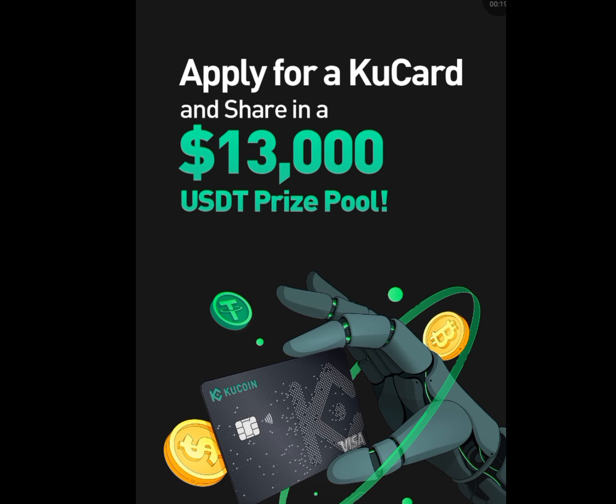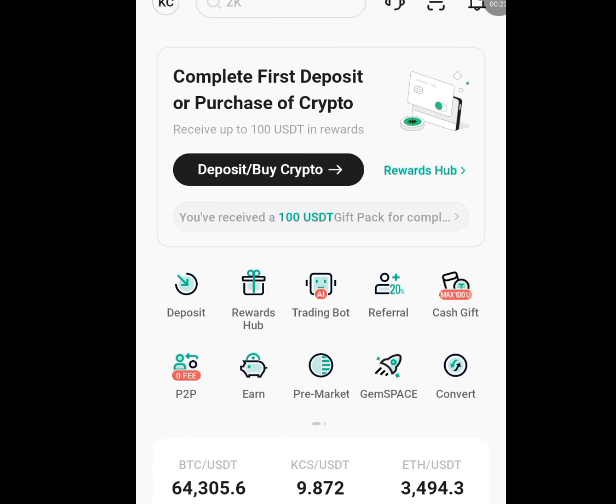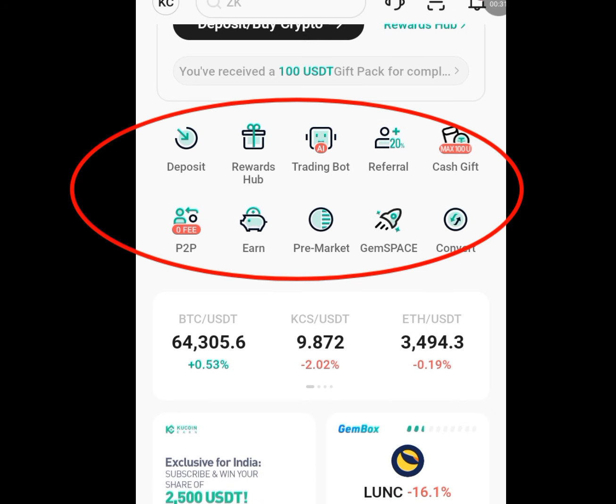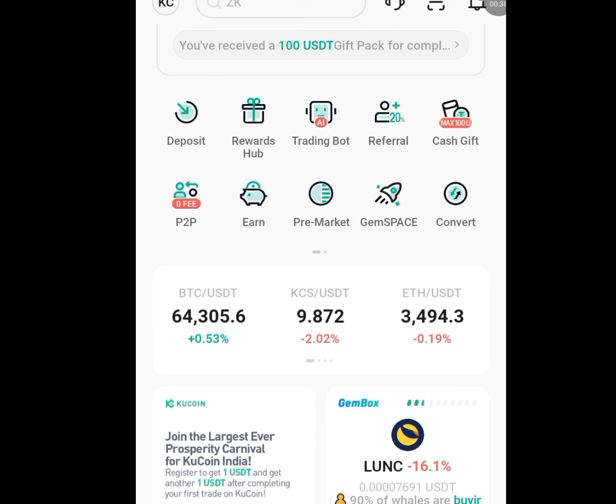Once you open Cool Coin, it is going to bring you to the home screen. As you can see, it has lots of menus: we have the deposit menu, the reward hub, the trading bot, the referral, the cash gift, P2PM, pre-market, gem space, and convert.